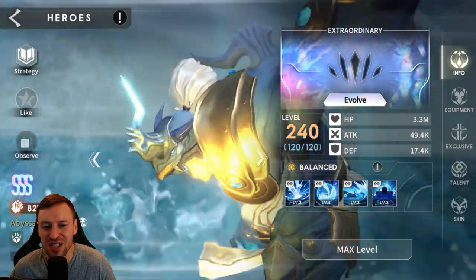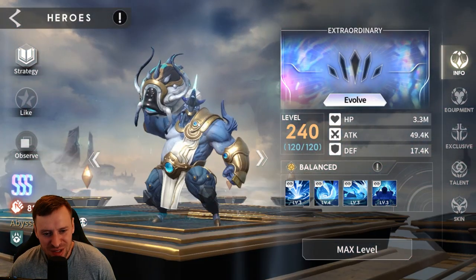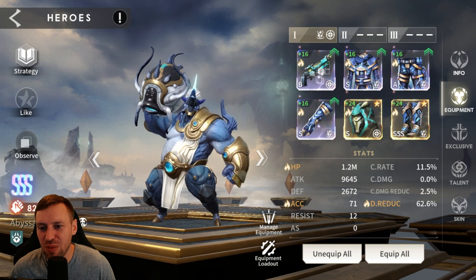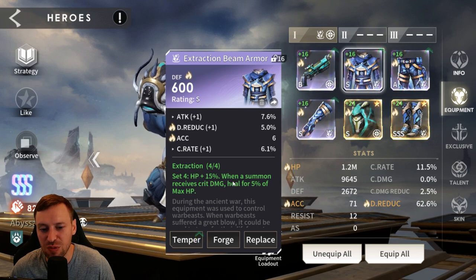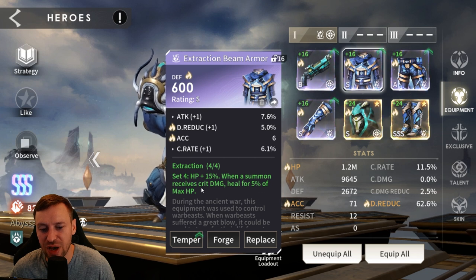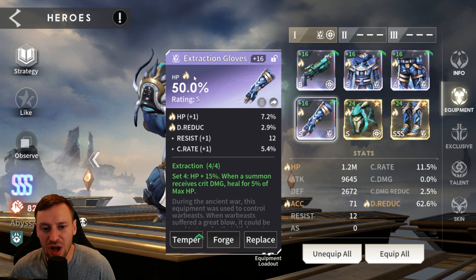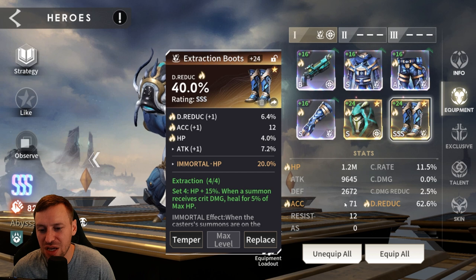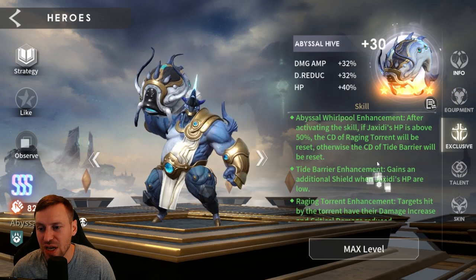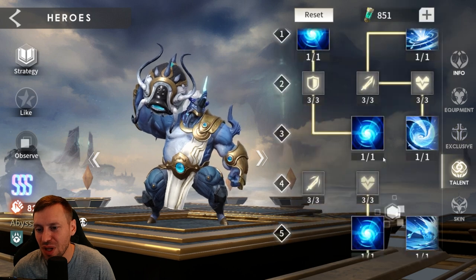Last but not least is Jacks — he personally freaks me out, this weird fish guy with a fish bazooka. For equipment he's in Hawkire with Extraction, which is so good on him — plus-15 HP, and when a summon receives crit damage he heals for 5% of max HP, giving him great survivability. Substats: HP, accuracy, and damage reduction. HP on gloves, HP on helm, damage reduction on boots. Stats: 1.2 million HP, 71 accuracy, 62% damage reduction. Exclusive and talents maxed out — you always want your fish bazooka at full power.